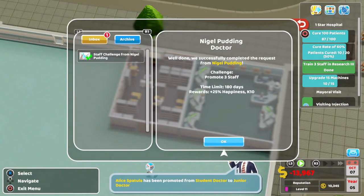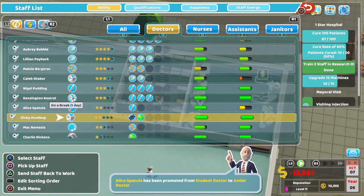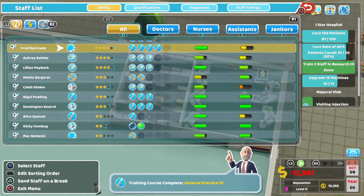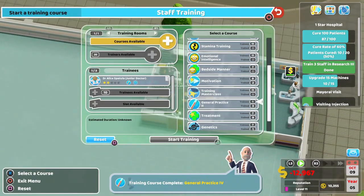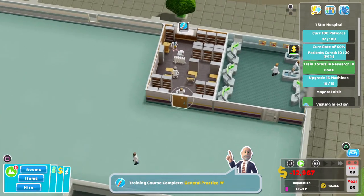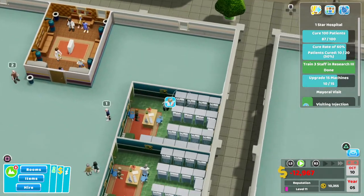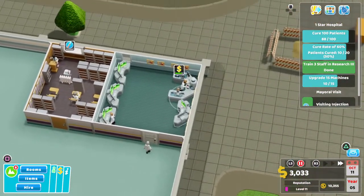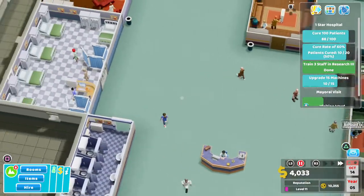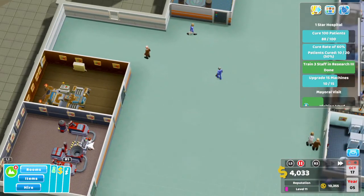Oh, we got a promo there, and we got some staff to train too. So let's get this one trained in GP level 2 and let's get one of these guys to do it. I'll pick him up and drop him in here because I don't want to be getting too many queues. Getting the money back in. We don't have a recovery room so I'm not going to take that. That research is going to be done soon — that's going to be a nice 20k. And you can see that machine got upgraded, so we're now 10 out of 15.